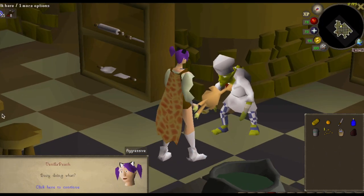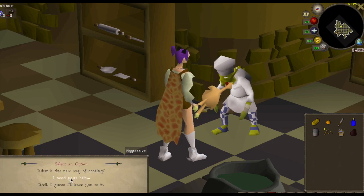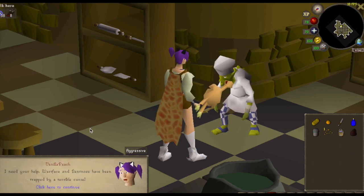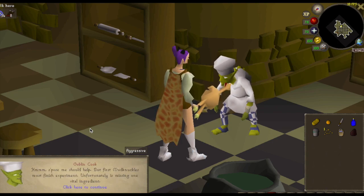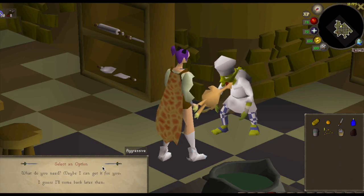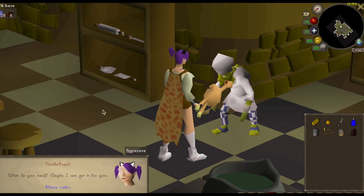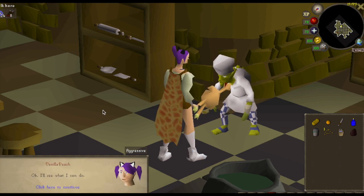If you look around you'll see a guy wearing white, so click on him. Say 'I need your help.' Then ask 'what do you need?'